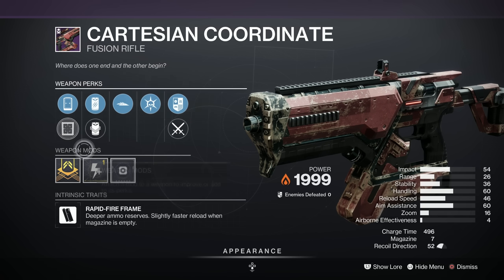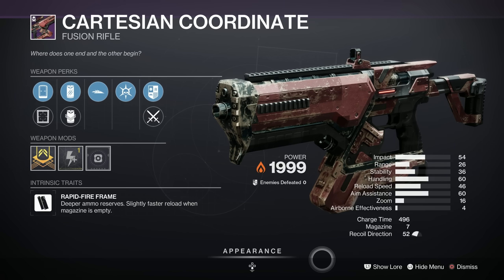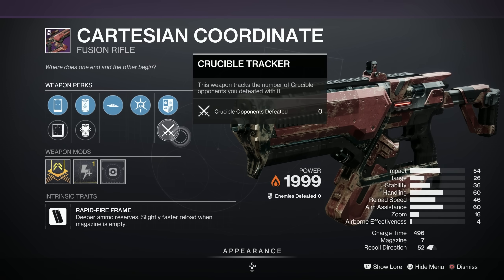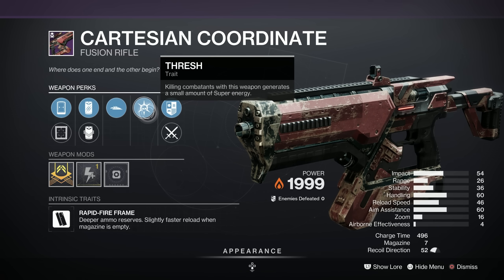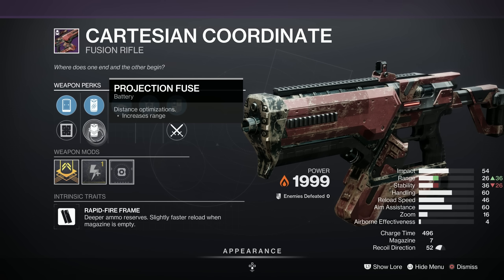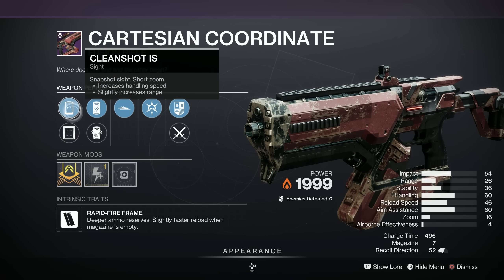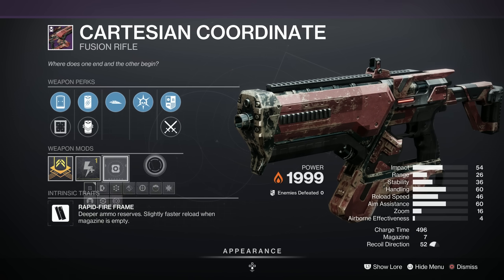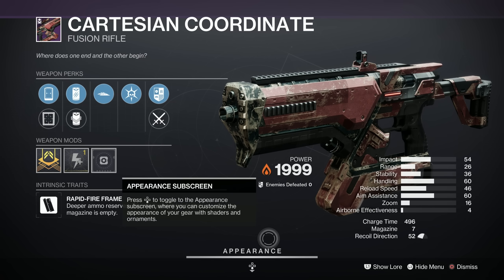Next we've got the Cartesian Coordinate — an absolute belter in its day. It's a Rapid Fire Solar Fusion Rifle. However, this particular perk combo is not popular at all. We've got Thresh, Slideways, Particle Repeater, Projection Fuse, Red Dot Micro, and Clean Shot IS, with a Charge Time Masterwork on it. This is a D-minus on Light GG for this particular roll — shame, because it can be a corker.